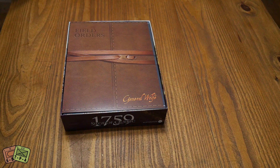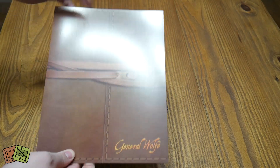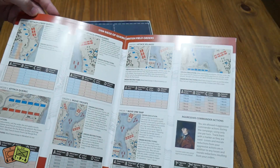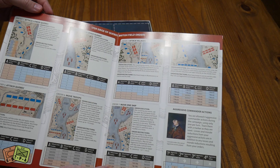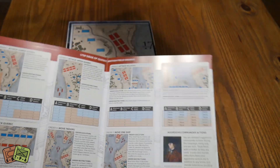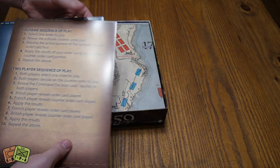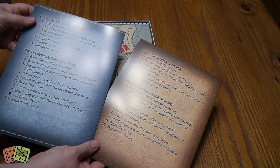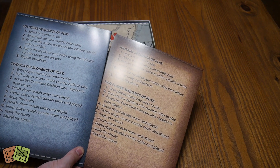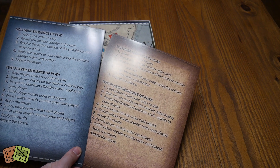Accessible rules — that's a huge bonus for me. The production value and the artwork in these games are always pretty good; Worthington knocks it out of the park. Here are field orders for General Wolfe — these are the different orders he can and can't do and how to execute them. And this is Montcalm's version — the solitaire AI bots. The solitaire sequence of play: select one order to play, reveal the solitaire counter order card, resolve the action portion first, apply the results to your order using the solitaire counter order card portion, repeat above. And then there's a two-player version.